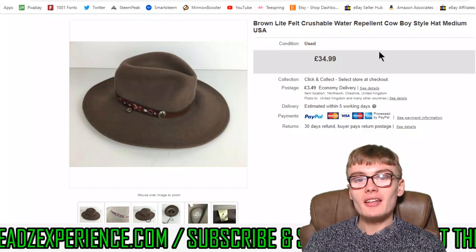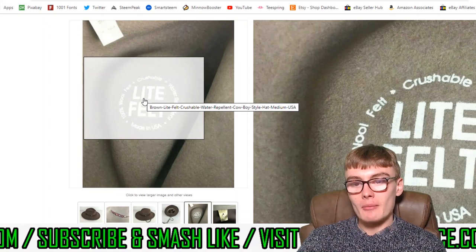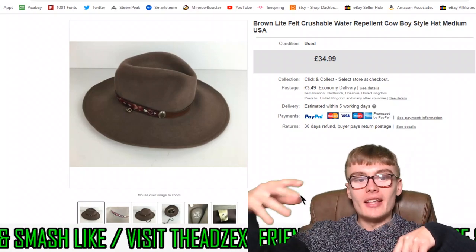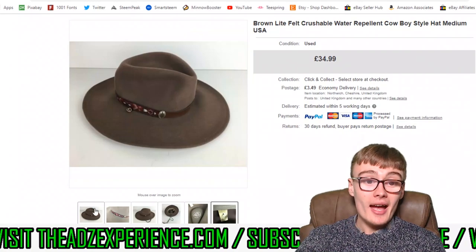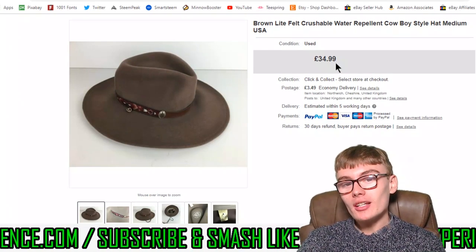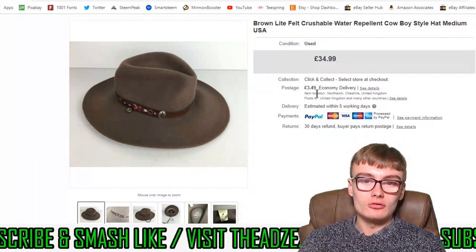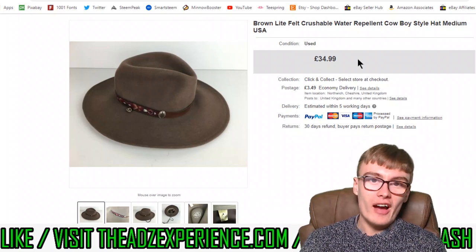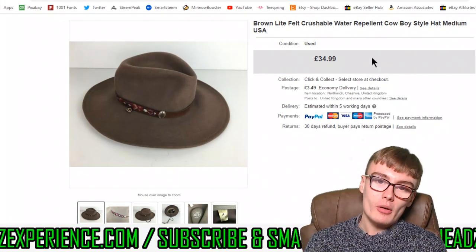And finally we've got this brown light felt crushable water-repellent cowboy style hat, made in the USA. It is actually a really crushable hat — you can crush it in, fold it up, and push it back out again into its original shape. There's also a tag on it. I paid £8 at the charity shop, and at the time I was thinking maybe I paid a little bit too much. I did get £34.99 plus my postage, but it took about 5 or 6 months to go. Ideally I'd have liked to be in it for 4 or 5 pound rather than 8, but I still got my money out of it and a good bit of profit. £34.99 plus my postage on that one.